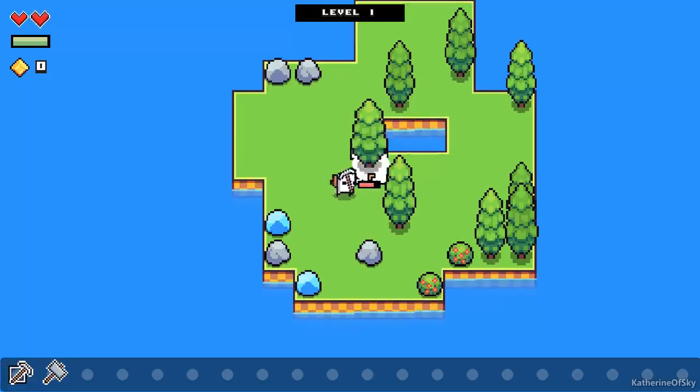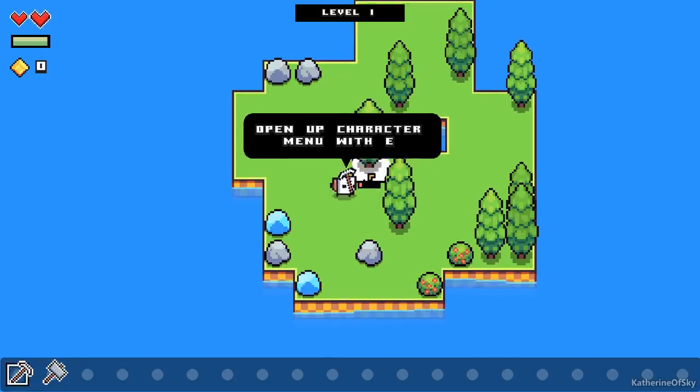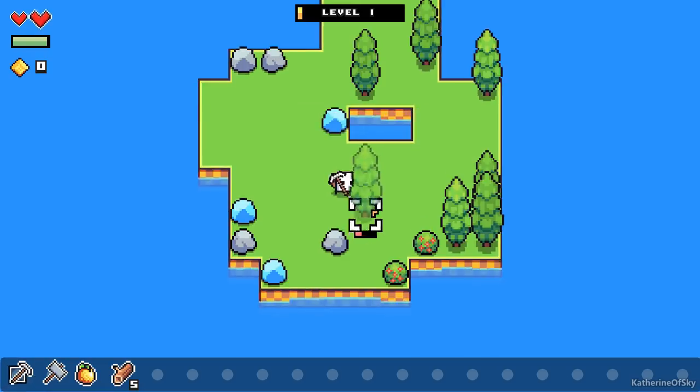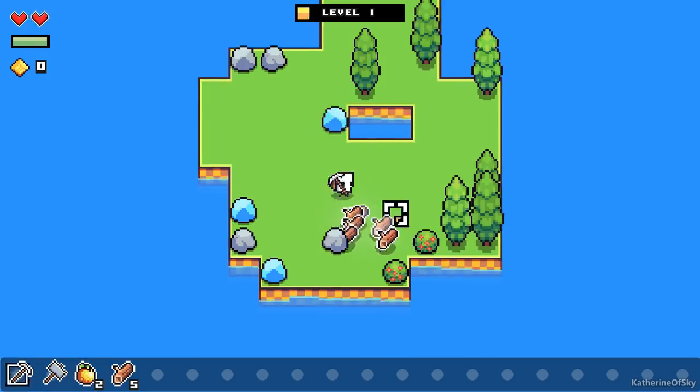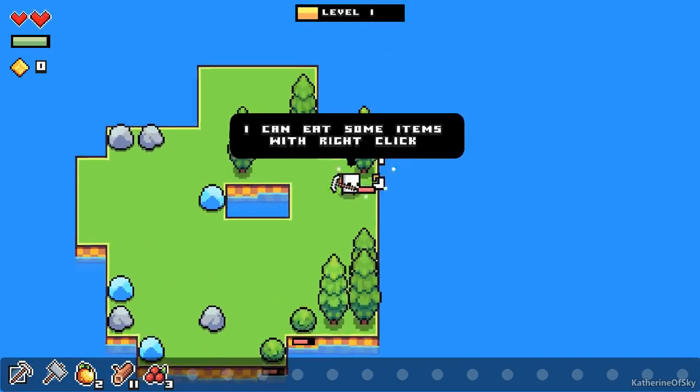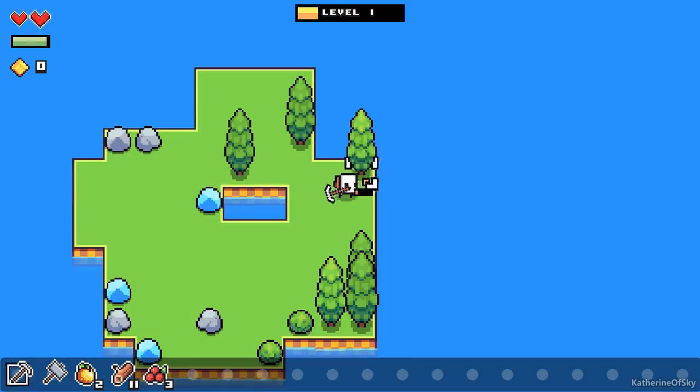Let's just chop down some trees here. Open up the character menu with E. I haven't played in a little while, so I will definitely be looking at the tooltips. Let's get the bushes real quick. And we can eat the berries. That's very nice.